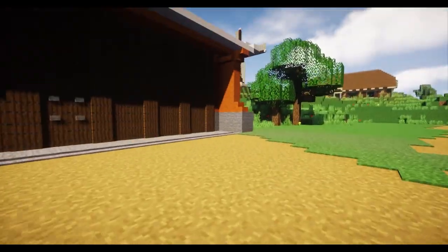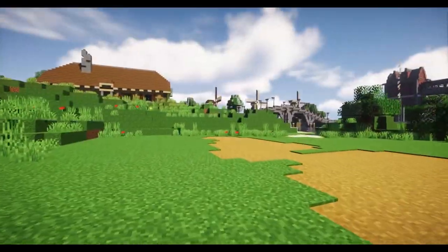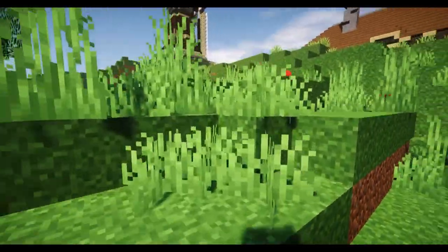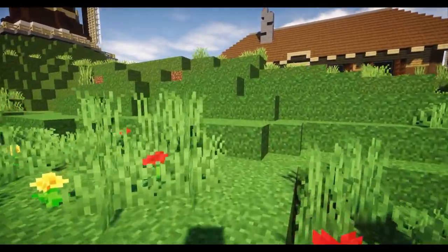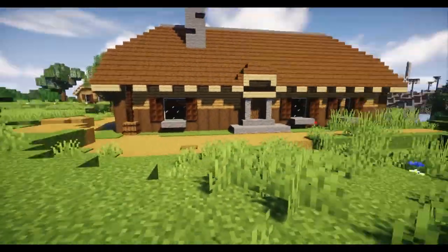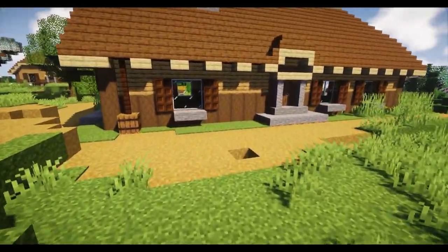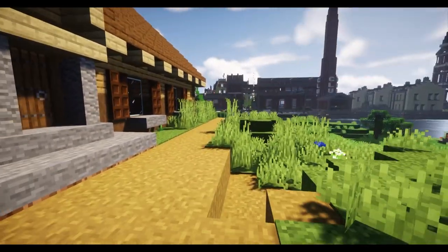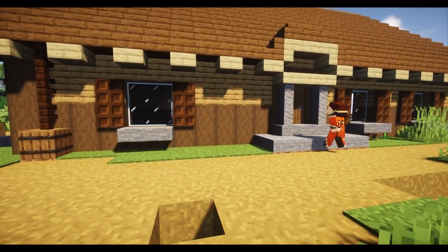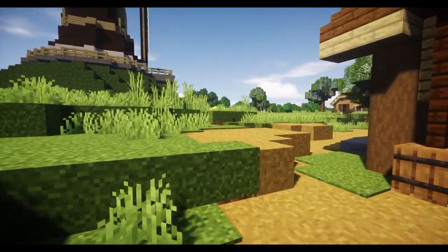We're out in the fields now. Should we go look at these windows? I've been promised a tulip field somewhere. Is that a Dutch thing? Yes, along with windmills and canals — all I'm missing now is a street waffle.